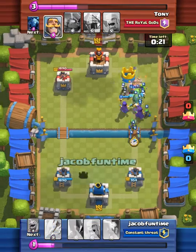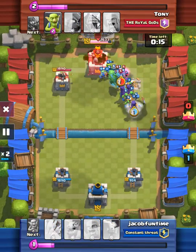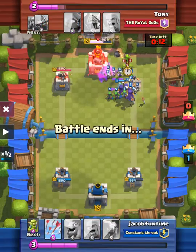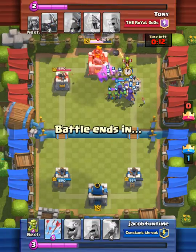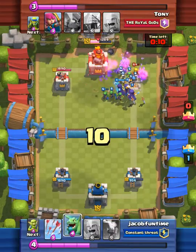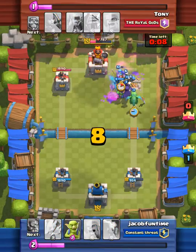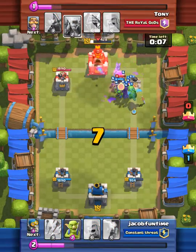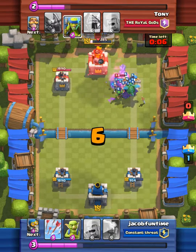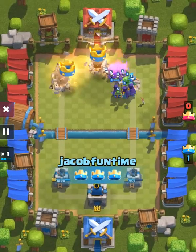We're going to take out the right tower. Look again — we have three witches on the board again. That's awesome. In slow motion, the final seconds of that video with the three witches just dominating that king tower. We get the three crown. Woo!